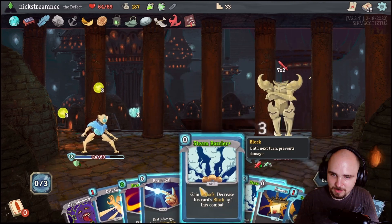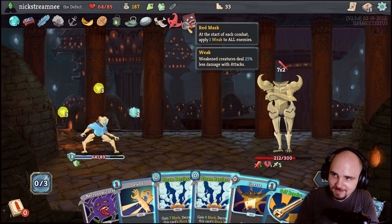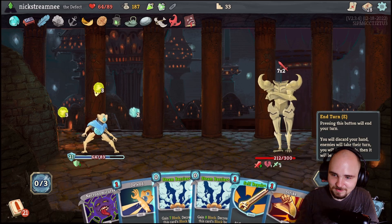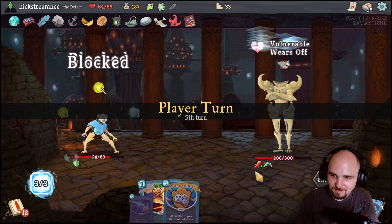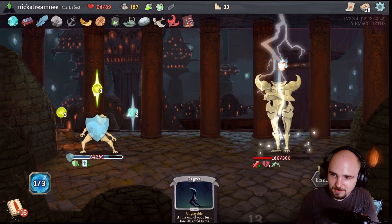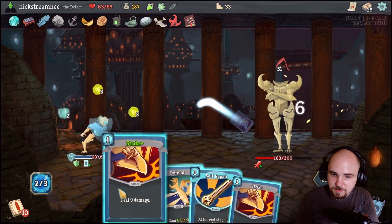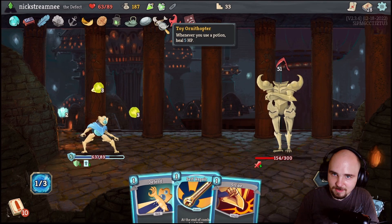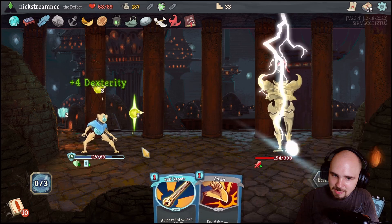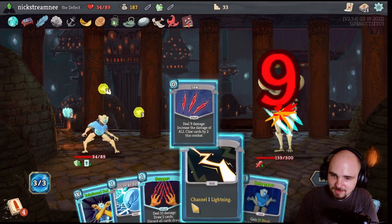Deal seven damage, thank you, don't mind me. We're already full blocking - get that Streamline in there. Dude, Streamline with this is so good - I want more Streamlines now. I think we're fine here. Like even though this guy's scaling at plus three strength, I'm surprisingly not that scared. That's a big attack actually - guys, I'm feeling fear. I'm afraid! Help! I'm scared - he's hyperbeaming me, he hypered my beam. It hurt.